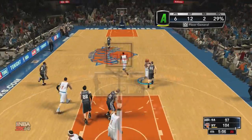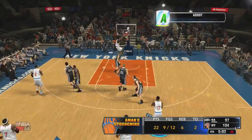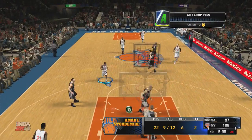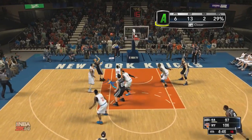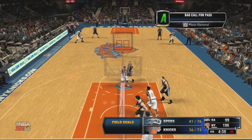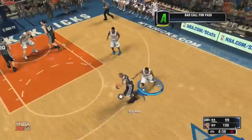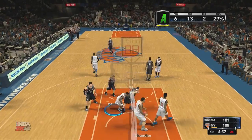Tyson Chandler gets the put-back and makes one of his free throws. Look at this fast break — lob it up to Shumpert. Look at Shumpert — that alley-oop is going to be fun. We're going to have a fun year in New York. Then Tony Parker — I get caught reaching and Tony Parker takes it for a layup. Chandler just threw it away to Parker.